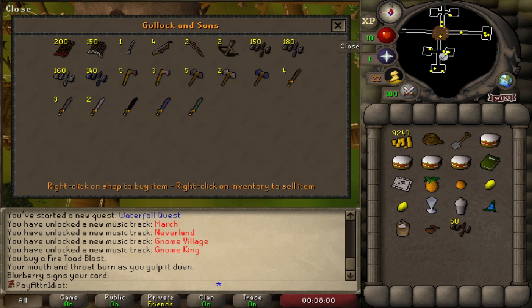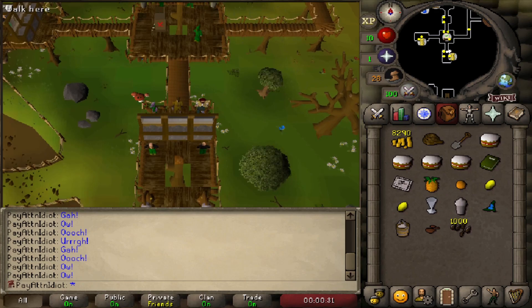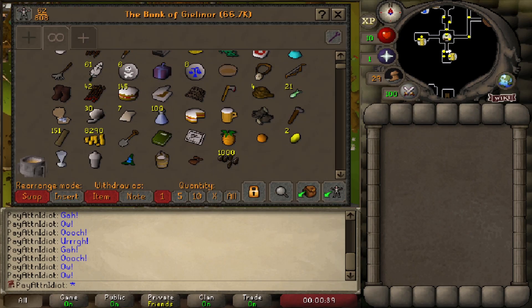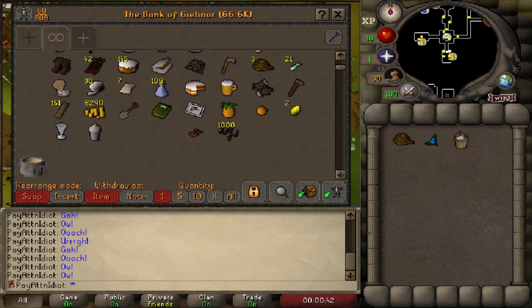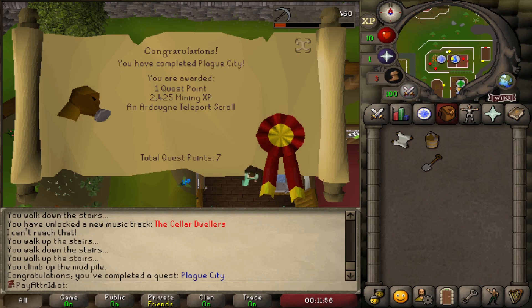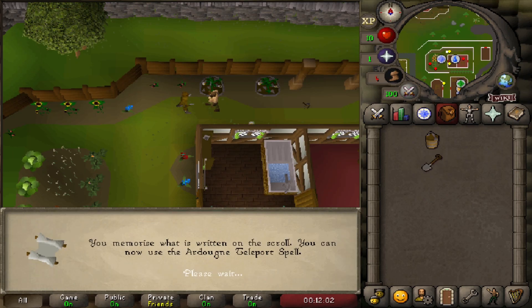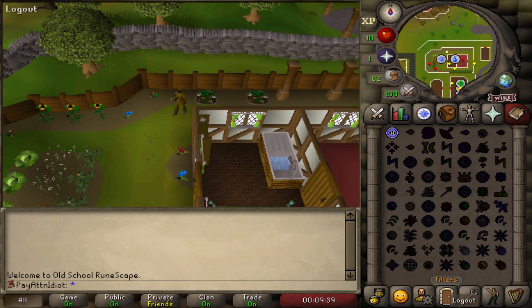Go up to the third floor weapons area, trade with Garum, and buy bronze arrow tips — 100 per world, targeting 1,000 total. Once you have 1,000 arrow tips, bank everything. Then withdraw a rope, dwellberries, and the hangover cure ingredients for Plague City. Complete the Plague City quest, which gives 15 Mining and your Ardougne teleport scroll.